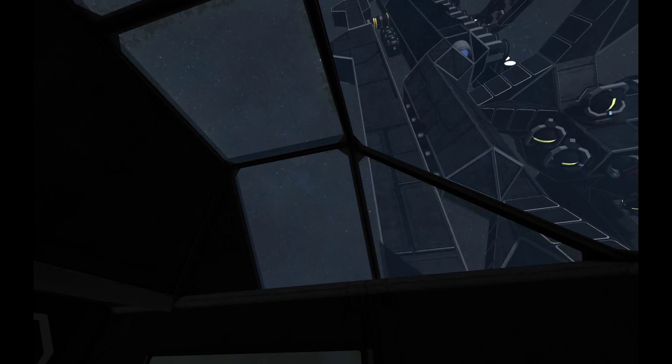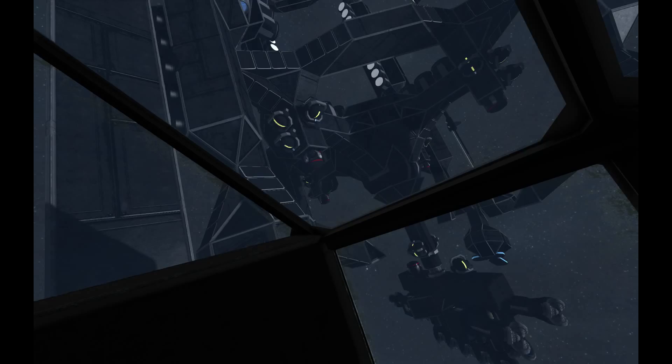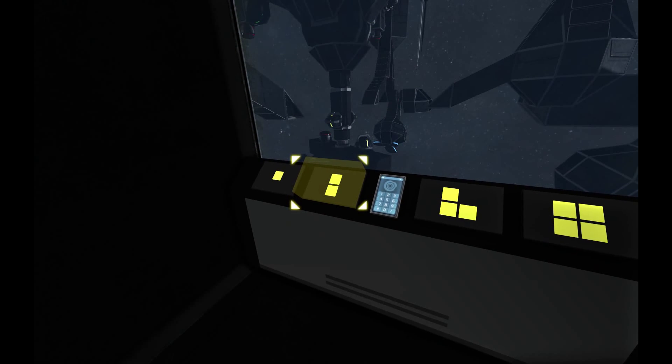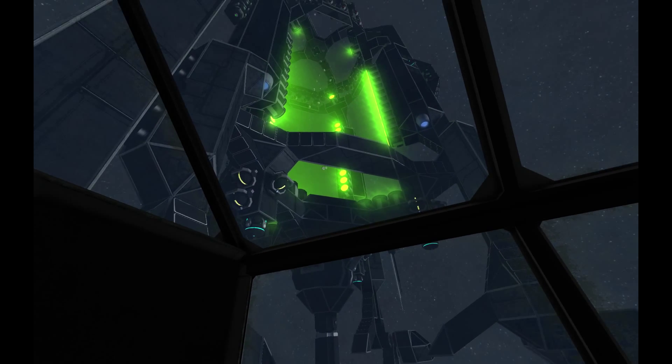The first thing you need to do is enter the command pod, which is this little box with a window on it at the end of the arm. Once you're in here, to turn the vortex on, you press the second button, and that turns on the vortex.